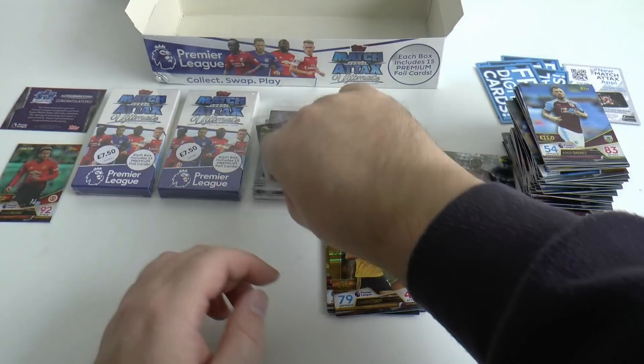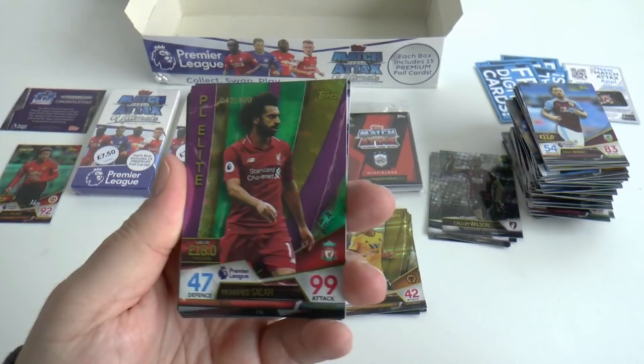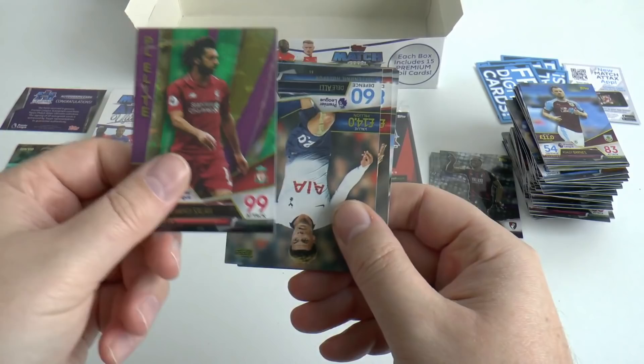Oh, it's another Premier League Elite — and it's a parallel! Very nice card, numbered 47 of 100 — Mo Salah of Liverpool. So we've got two numbered parallels: Mo Salah of Liverpool and Jesse Lingard of Manchester United. That's quite cool.